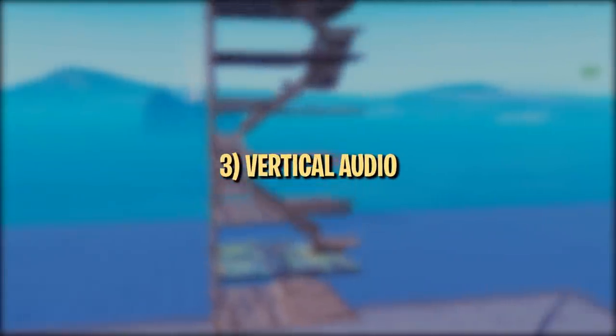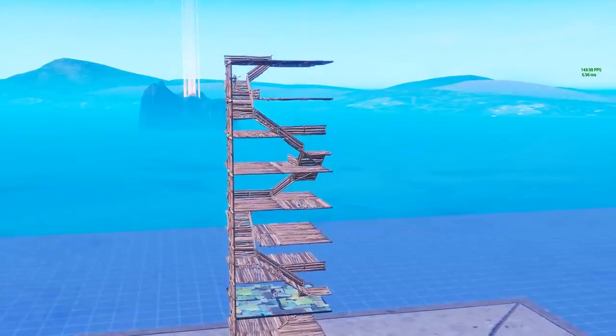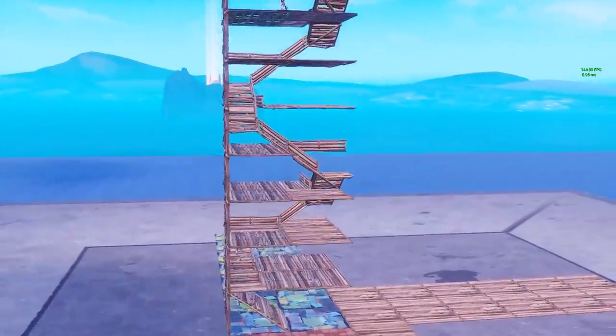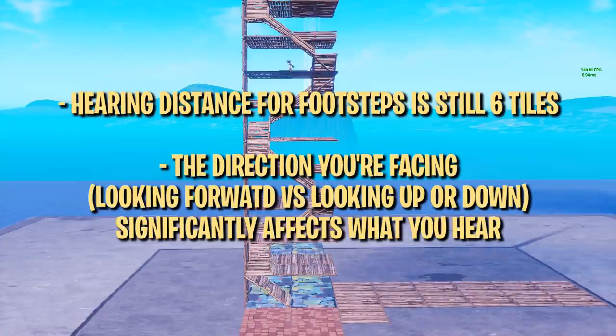Audio cues get a little more complicated when you take into account going up and down. In general, it's a lot harder to track people when they're above or below you, but it's not impossible. The hearing distance for footsteps is still the same — you should be able to hear movement six tiles above or below you. However, there are significant differences between what you hear when looking forward and looking in the direction the sound is coming from.